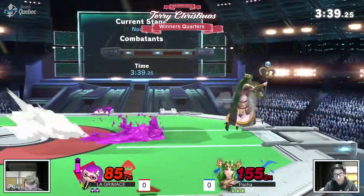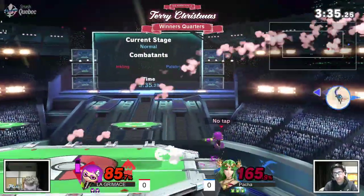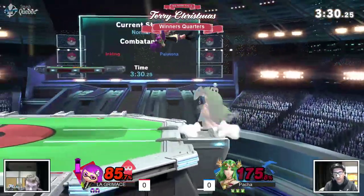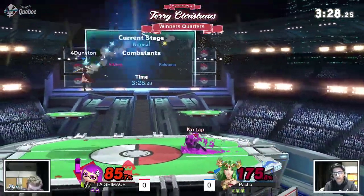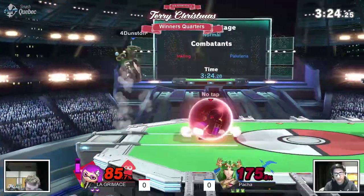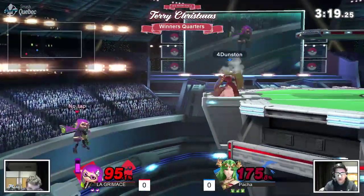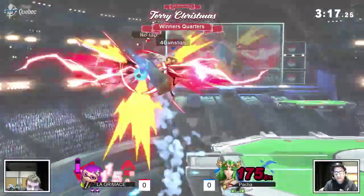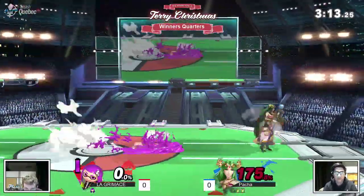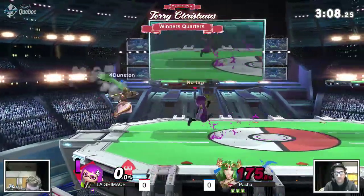Well, any smash attacks would basically work against Palutena in that case. But you've got to land Roller, or you've got to go for it raw, if you want to get those actual kills. Even here, a fair is not going to be enough. A nice tech — super nice tech. What's Lagrimas going to do? It is an extremely close board with match. Nice grab here by Pacha. The back air again. Repeat, repeat. He just knows that so well. If it ain't broke, why fix it?